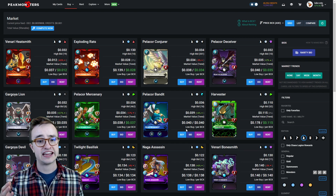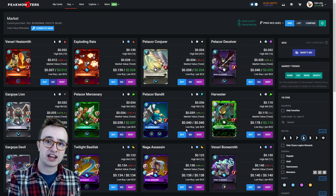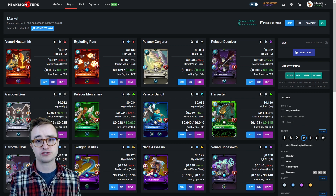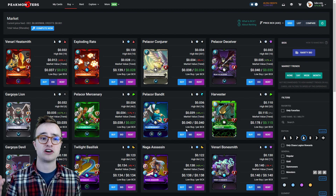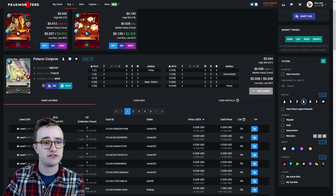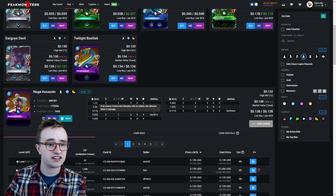You might be thinking level two Quix at around $80 is quite a bit of money and out of reach, or that spending $80 on Quix leaves no money for leveled up monsters. But even if that's the case, if you keep playing long enough with just a leveled up Quix you'll earn reward cards that it can unlock. For example, Pelicor Conjurer leveled to four with Quix adds Magic Reflect at only two mana with up to five health — or six health at another level. Pelicor Bandit at level four gets an extra attack and speed, which is huge for the water deck.